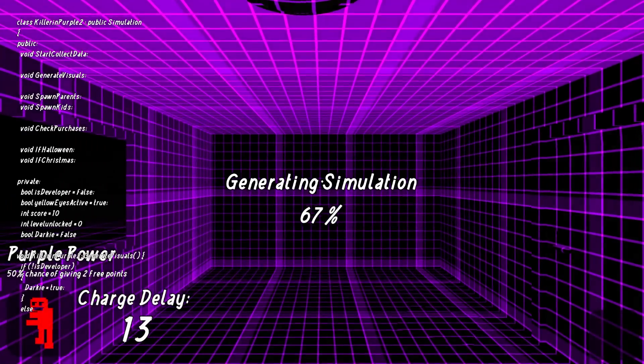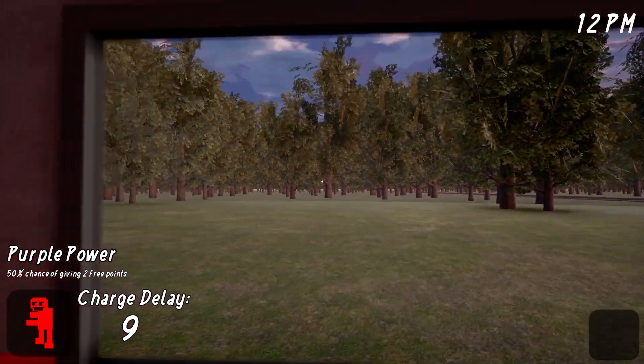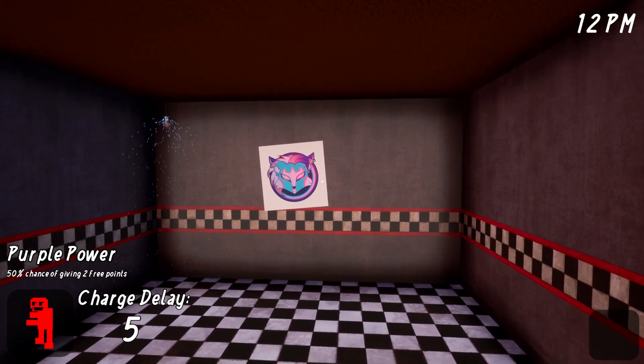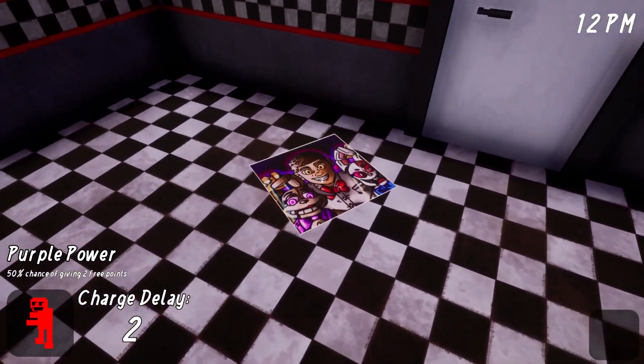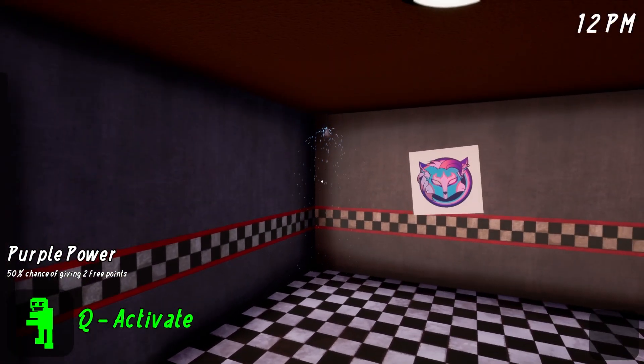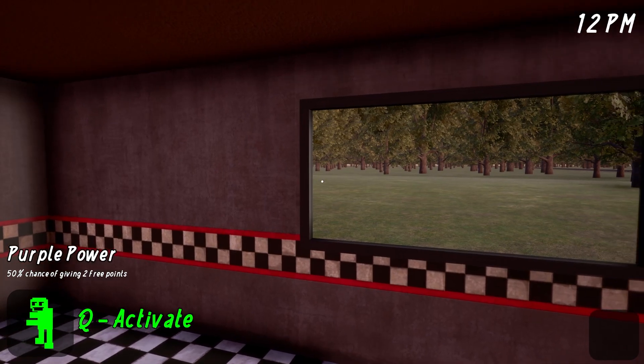The graphics of the game are absolutely insane. Look at it - we're generating the simulation. There are tree designs, everything looks so much better. There are updated logos for both of us, Night Cove the Fox and myself. Wait, you can click it? Oh my god, I forgot I even did that back in the day.